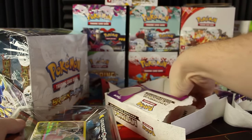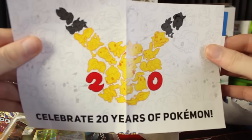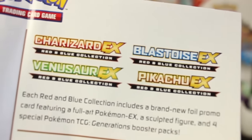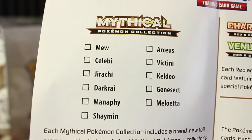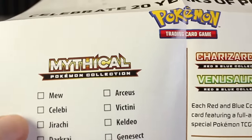There's also a piece of paper inside here. It looks like some kind of checklist — it's a Celebrate 20 Years of Pokemon thing. Yeah, these are some more of the products that are going to be coming out: Charizard EX, Venusaur EX, Pikachu EX, and Blastoise EX. So we'll be opening all of those when they come out. And here's all of the Mythical collections, so I'll be opening all of those when those come out as well. Right now it's just the Mew and the Celebi.